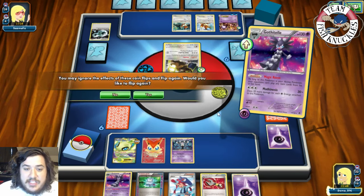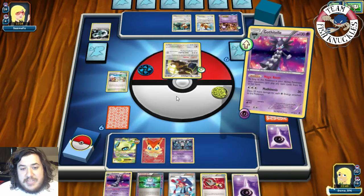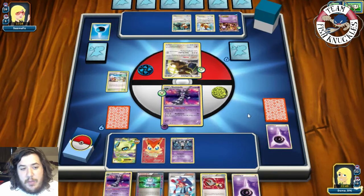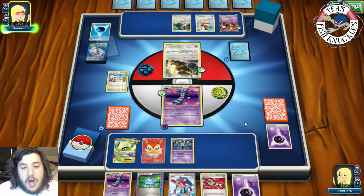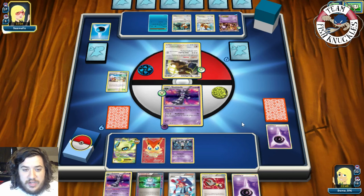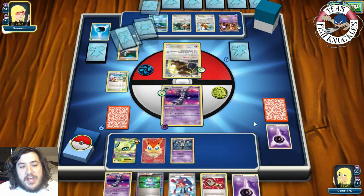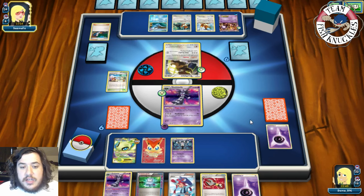We bring in the Bouffalant with Catcher, free retreat into Gothita, and use Deleting Glare — heads! We will not reflip. We discard one of those Water energies. The lock has started. On my opponent's turn, a Wooper comes down and they draw three new cards. There's a Lightning energy going to the active, a Leafeon coming down. I don't care about that too much.